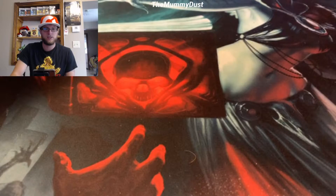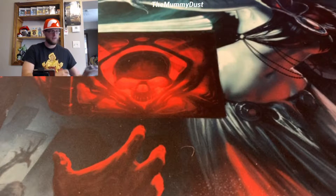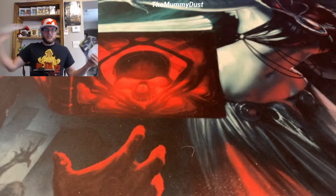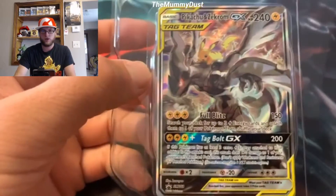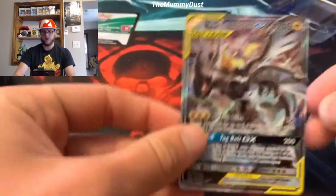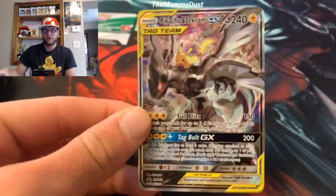In today's video you're going to comment whether you want Pikarom or Charizard-Ram to take home this pack battle. I apologize about the last video - the quality was a little bit bad on my camera, I figured out why and hopefully it's a little bit better on this one. Here we go - there is the Pikarom card, we'll go ahead and take it out. It does come with a code card - stick around, we'll give that away at some random point.